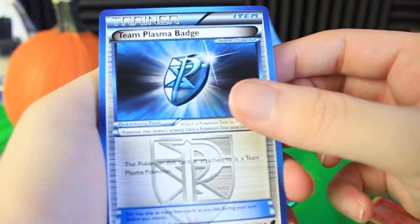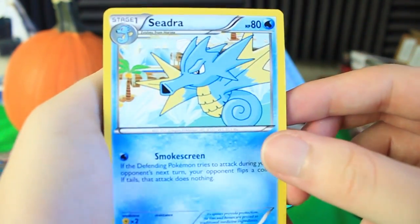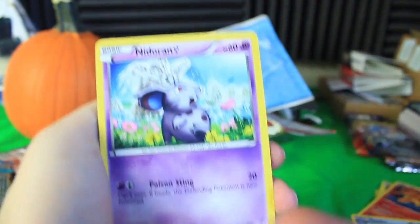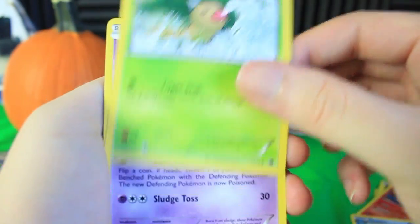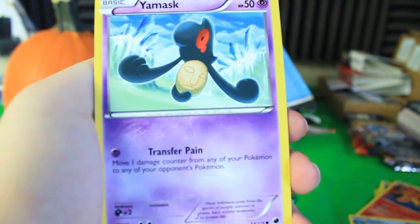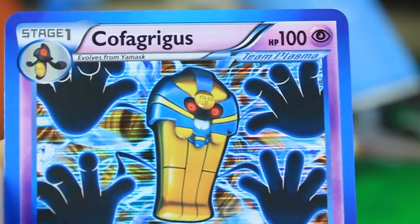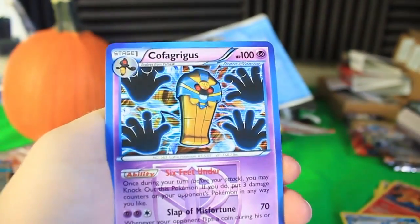We've got a Team Plasma Badge — that's pretty cool. We've got Nidorina. A lot of these cards have ice as part of the theme because it is Plasma Freeze. Seel has got ice in the background. We've got a Mankey trying to eat some frozen fruit. Nidoran female — just ice everywhere, looks like a frozen windmill back there. We've got a Weedle — I love the ice theme in the art. We've got Grimer in a frozen cave, a Yamask, and a reverse holographic super cute Eevee. Our final card is Cofagrigus — holographic — with the attack Slap of Misfortune. That's awesome.